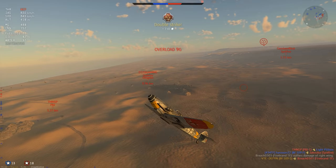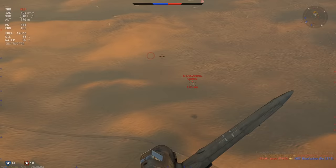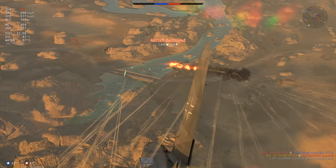Shoot him down, set him on fire, blow him up, and we go straight back up again. They don't have the energy to pull with me, so I can go very aggressive. The PBJ won't be much of a problem, though his gunner zone will be very annoying. Going for the Spitfire - he's not very fast and I get a very easy shot here.